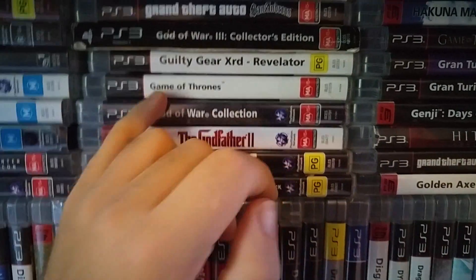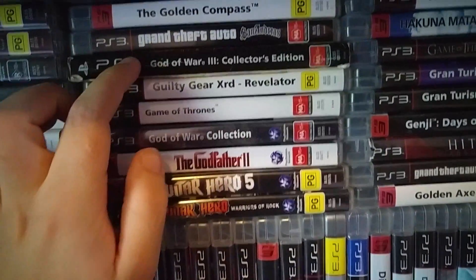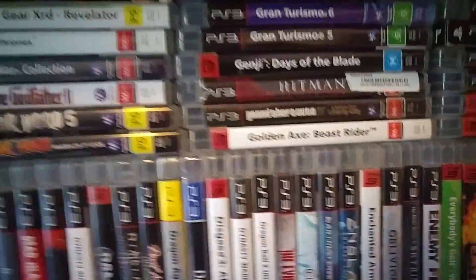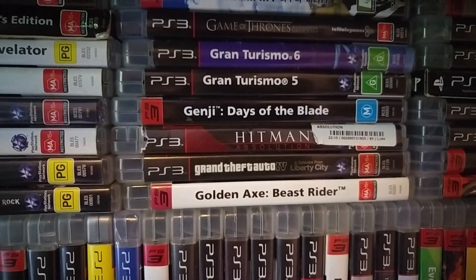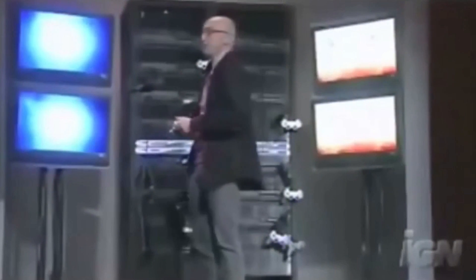Godfather 2. God of War Collection. Game of Thrones — this is a good game. Guilty Gear. God of War 3, which is one of my favorites on the system — I'm looking forward to the new one. Grand Theft Auto. Golden Compass. Golden Axe: Beast Rider, which sucks. GTA 4, which is awesome. Hitman. Genji: Days of the Blade — flip the giant crab for massive damage. Genji 2 is an action game based on Japanese history.